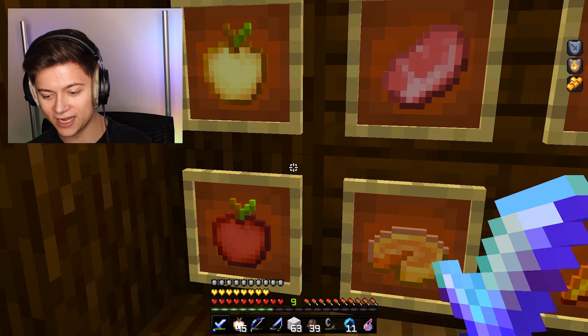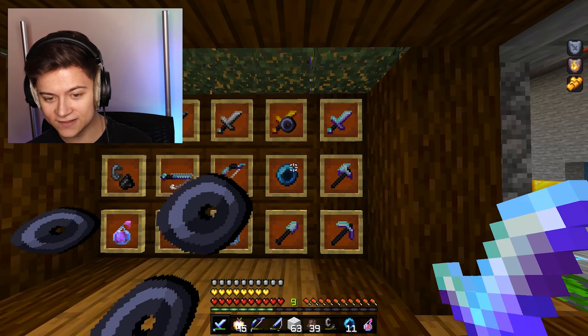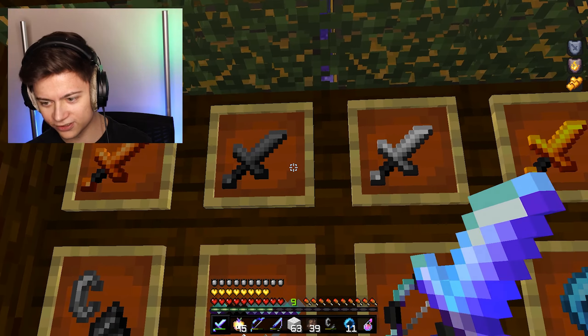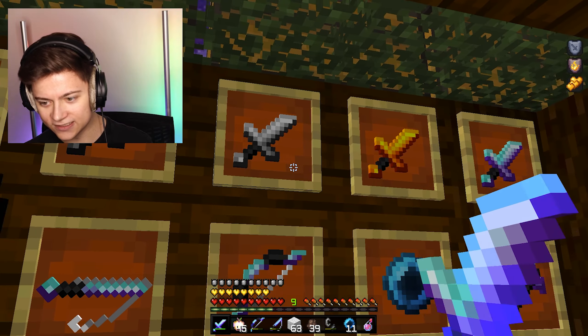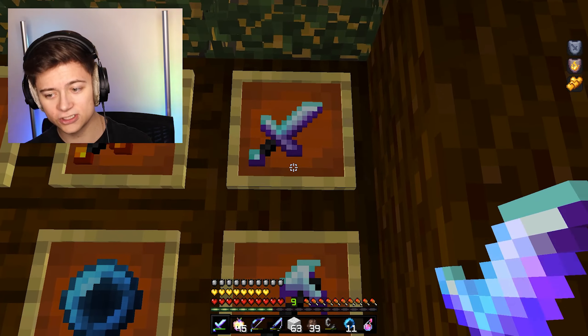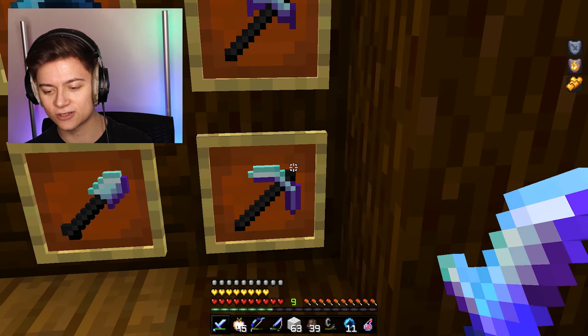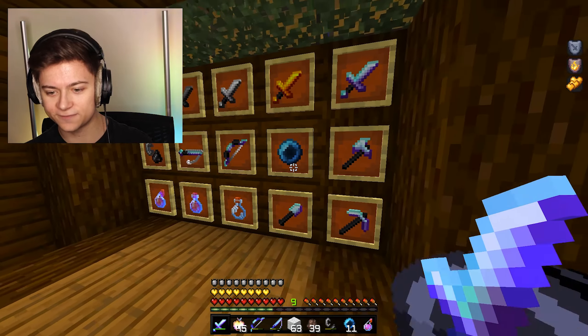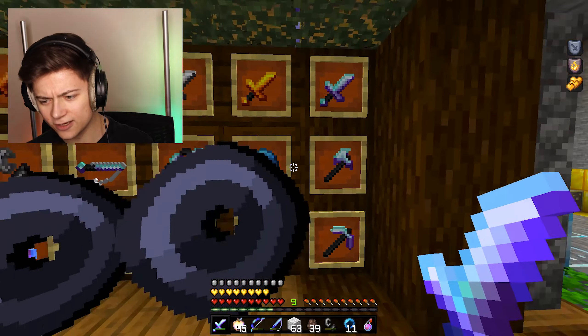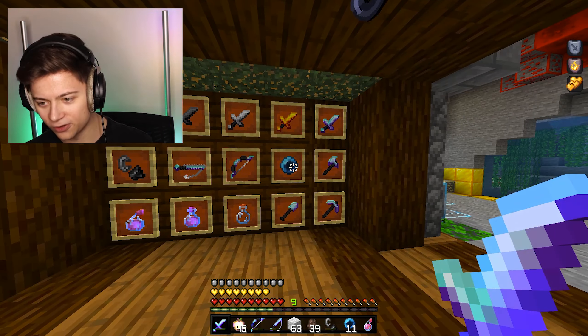Let me show you guys the edits over here — it's just like perfect. It's got really nice color, really nice shading and lighting. Everything is a 10 out of 10 for the coloring and edits on this, so definitely check it out via the download in the description for free. Shout out to the creators — and wow, look at that Ender Pearl, this is so good.